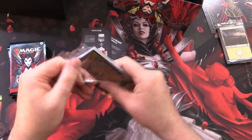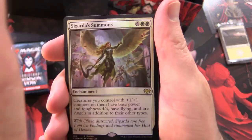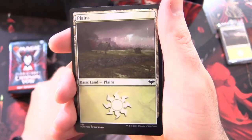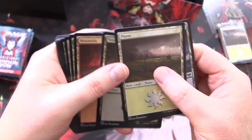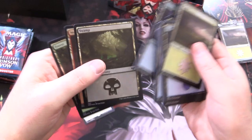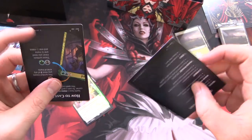In here we have a promo — let's take a closer look. So this is a foil Cigada's Summons, a very shiny enchantment for 6. And then we're getting foil lands, so you're getting a bunch of these with some new artwork. The regular ones are probably the same sort of artwork — we'll check them out later. We do have some tip cards here, good for new players as a reference.